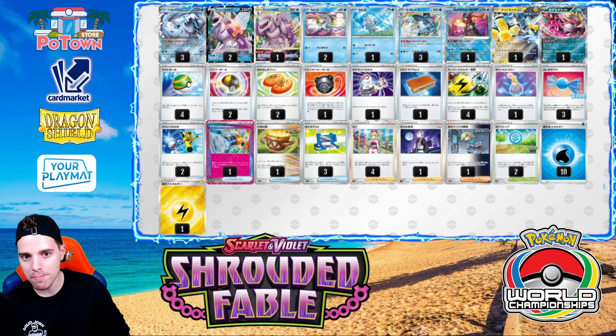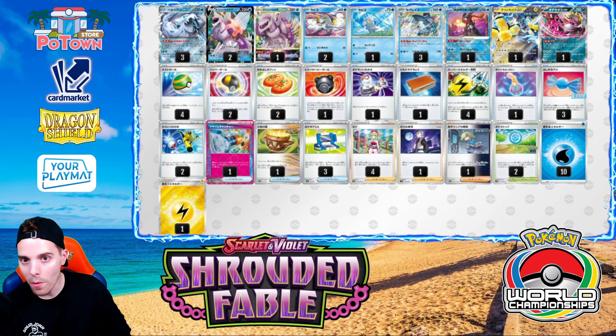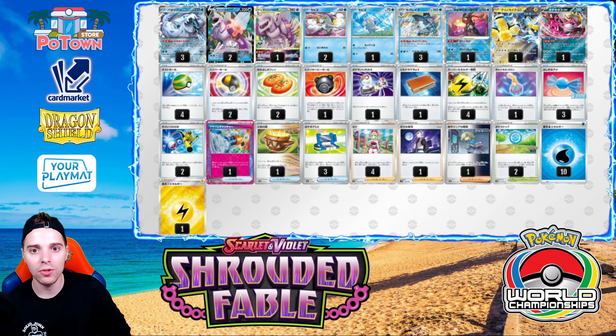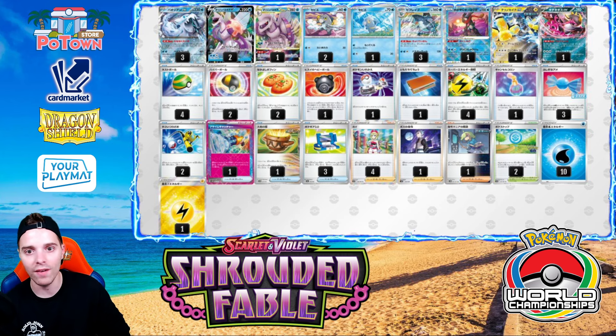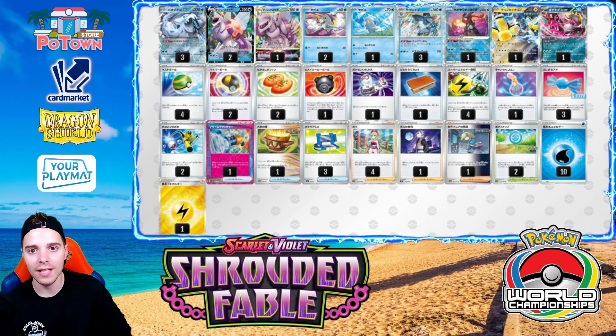There are tons of Nest Balls over a bunch of Buddy-Buddy Poffins because this list can go very quickly going second — it plays three copies of Pokegear, and combined with PokéStop you can hope to find Pokegear, Pokegear finds Irida, Irida finds Buddy-Buddy Poffin and Greninja, and off you go. With the help of Peonia you can get your Supporters back as well, and the one-off Boss is great too. Chien-Pao has low HP Pokémon as a drawback but can counteract with something like Palkia V-Star, which is great against decks like Regidrago V-Star.